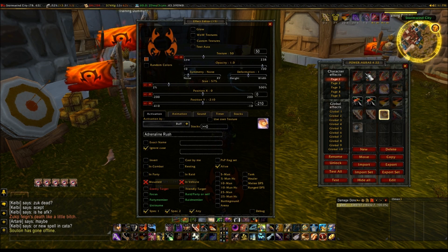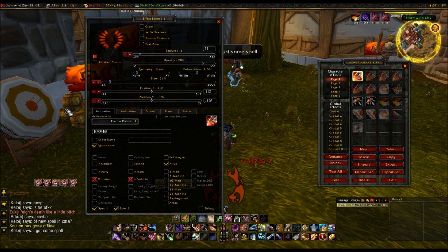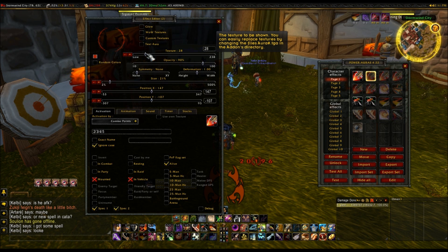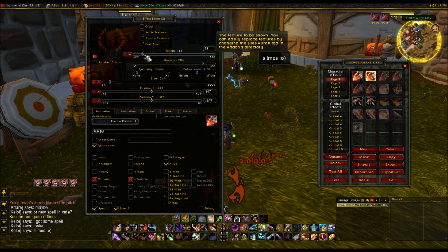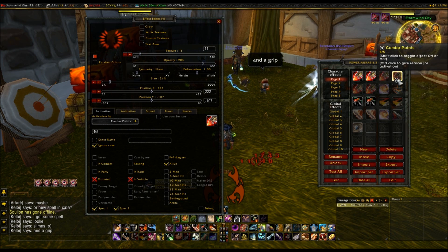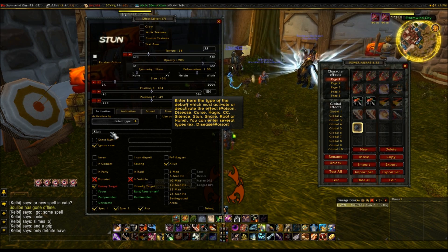It's really easy to set up. For my combo points, for example, I have about five things showing up, but each one of them is just a little circle with a number on it which tells you how many combo points you have. So if you wanted to replicate that idea you can just change the circle around - you can have different circles, make it look a bit different, a bit of individuality. And for stuns it's good for PvP so you can chain stuns up. You set it to debuff type and stun. You can have CC in there so you can see how long your Sap's got left and things like that.